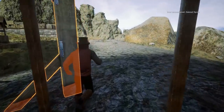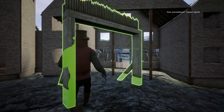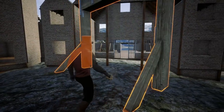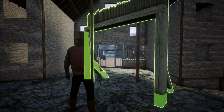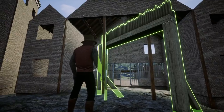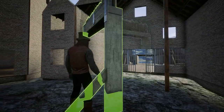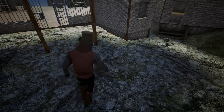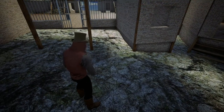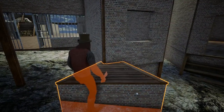Let's go ahead and put this gate out here, see what it has to say for itself. It's wanting to snap crooked, so I think I'm going to have to get rid of those pillars. It's snapping to that pillar right there. I think I'm gonna have to go with triangle foundations.